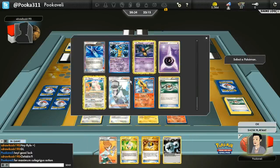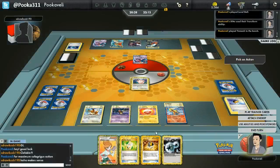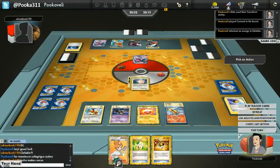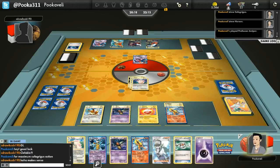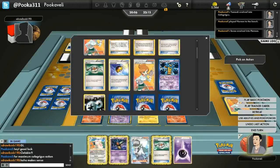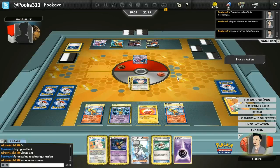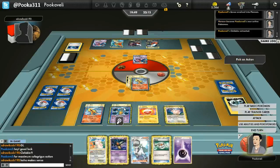It looks like my opponent did end me here, so I'm going to play a Level Ball, get a Yamask, and transform into the Yamask. We're going to attach to Clefable and then retreat. We get the Cofagrigus into play, and then another Flareon. It's time to do some math — this is the hardest part of this deck. I think if I can put Cofagrigus into the discard pile, that'll be three more Pokemon: the Ditto, the Yamask, and the Cofagrigus.